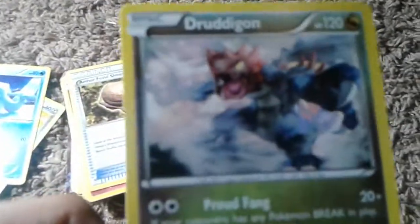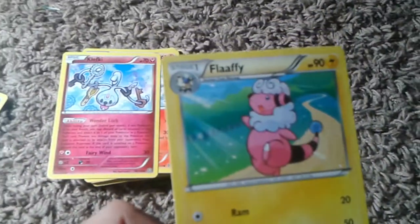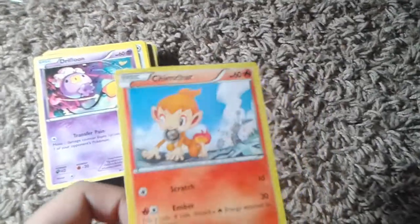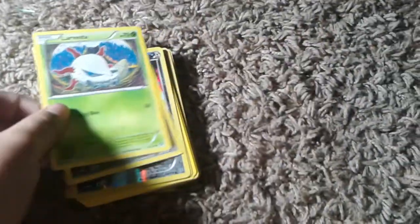I think we're close to the good ones. This one is a pretty good one because it has a hundred damage. Let's move to the stack. We got the Armor Fossil Shieldon. Flappy. I don't know that. Ariados. I think. Larvesta.